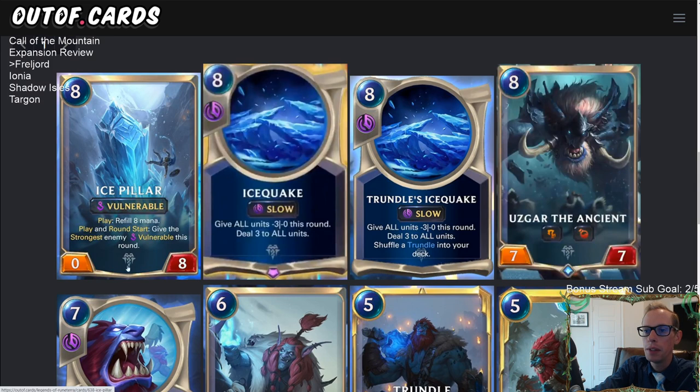Ice Pillar has no rarity — it's not a card you can put in your deck normally, only created by Trundle. It's an eight-mana zero-eight with Vulnerable, but whenever you play it you refill eight mana, so it effectively costs zero once you hit turn eight. It takes your priority but costs no mana, and a zero-eight is a great blocker even with Vulnerable. Unlike Powder Keg, you can still block normally with it — if your opponent has a five-five you can just block with your zero-eight.